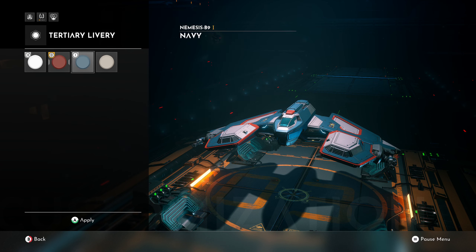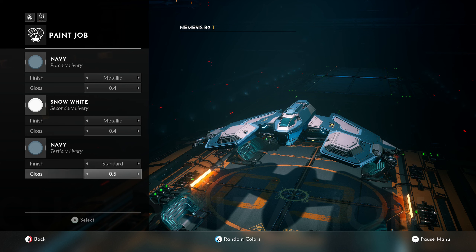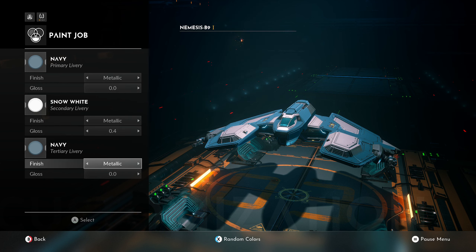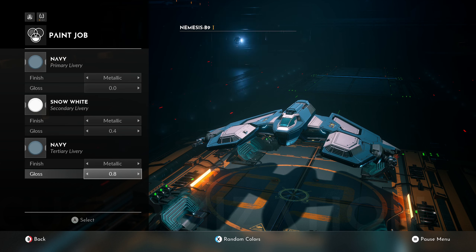And then the third color — I can have a different material. We'll do standard and maybe just gloss... actually let me do metallic with zero gloss. Yeah, that looks pretty good. The color is very similar though — if I go up here and increase that it'll be more obvious. Or we could do this as the light color and make the trim look a little darker. Yeah, I like that. Let's go ahead and back out — is there a way to save this?